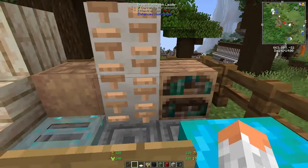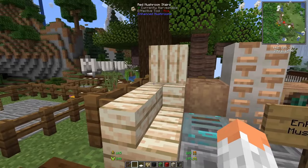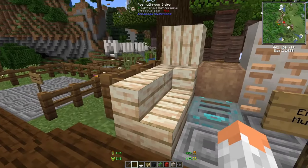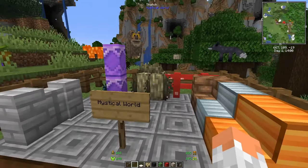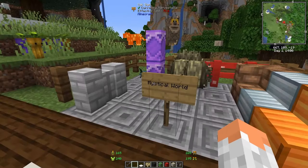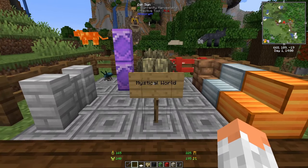Enhanced Mushrooms gives mushrooms new blocks — they have ladders, chests, and bookshelves. Basically you can make wooden-style blocks out of mushrooms.